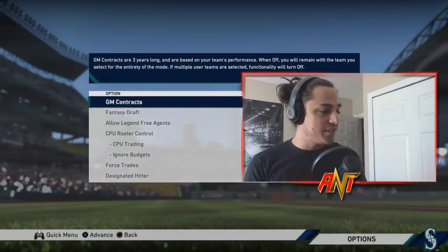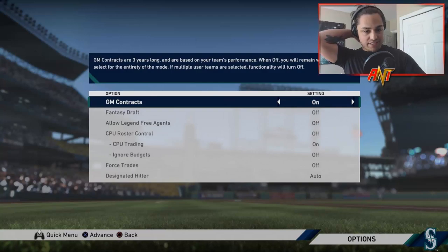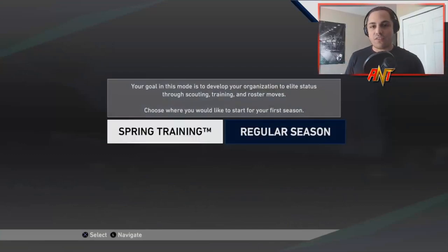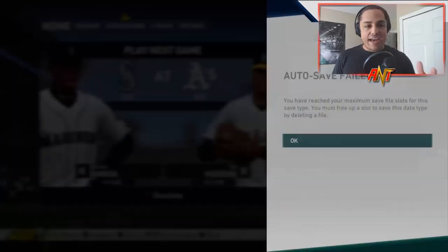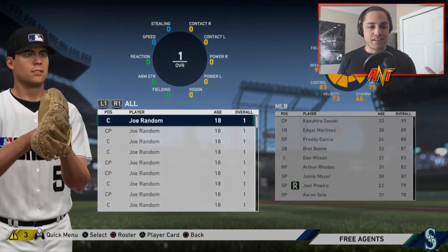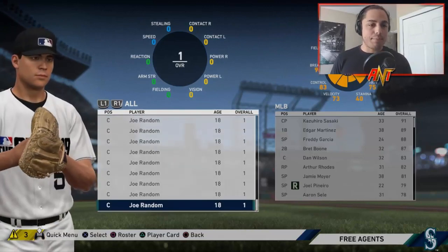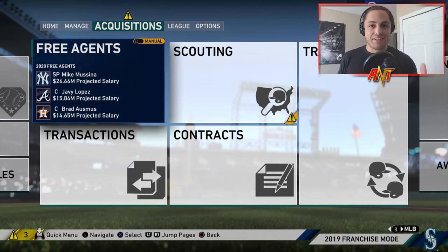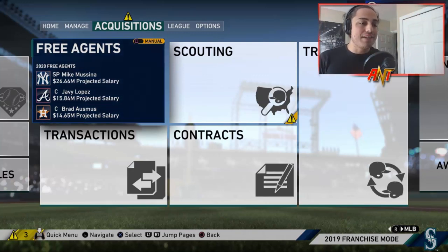Let's look at the settings — ignore budgets is off, forced trades is off, no funny business going on, and we're using a 2001 roster so the entire MLB has 2001 rosters. Another good thing about this roster is that every single free agent is a Joe Random — there are no current MLB players in free agency. If you search '2001' in the roster vault, one guy has uploaded this roster about 10 times with the same name, just go download that one.